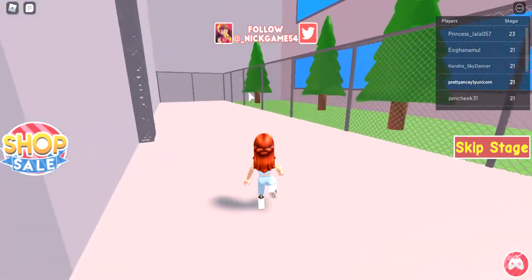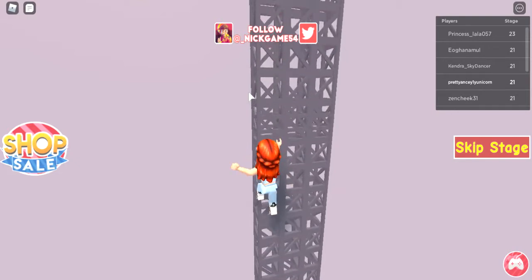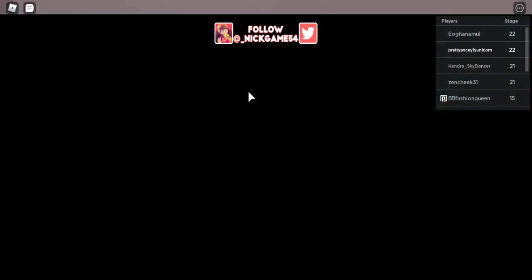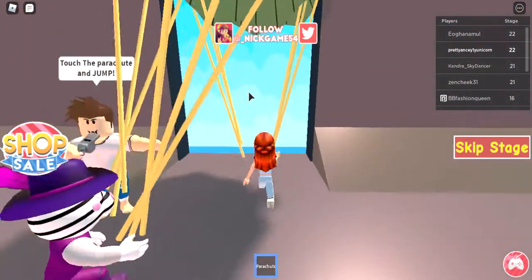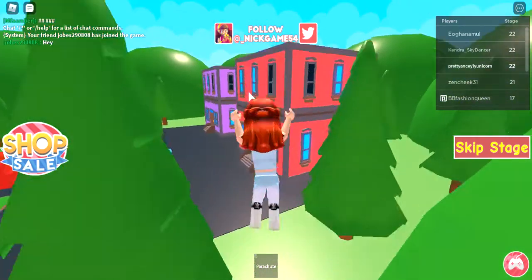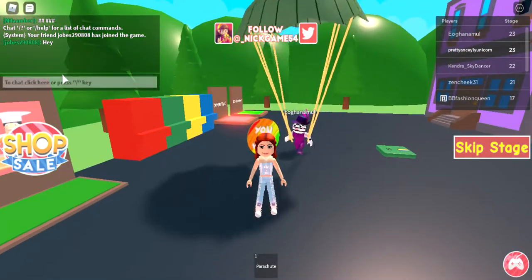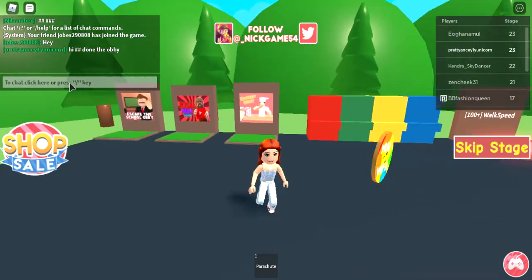Keep climbing, just keep climbing. Now I'm going to have to touch the helicopter to glitch somewhere - power shield in and jump off the air. That is the obvious finish. I hope you enjoyed that, now bye!